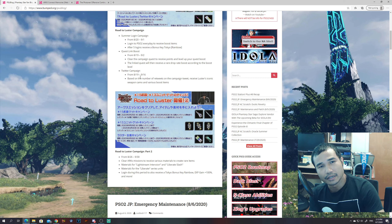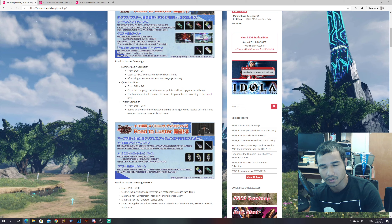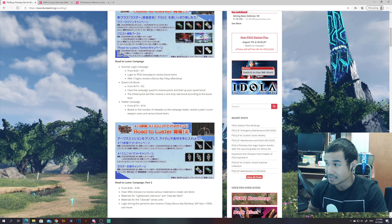Clear the campaign from August 19th to September 16th. Based on the number of retweets on the campaign tweet, you'll receive Luster's iconic weapon camo and various boost items. Free camo and a bunch of boost items — do it.